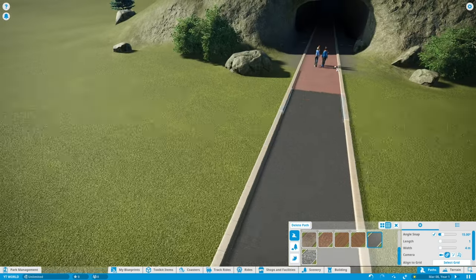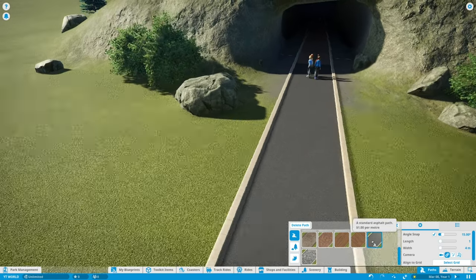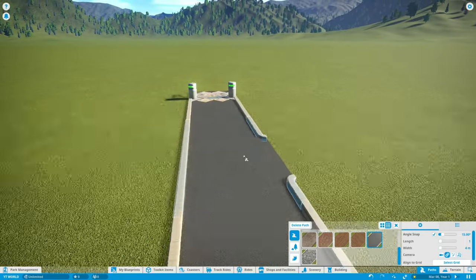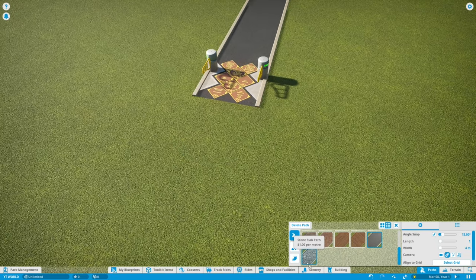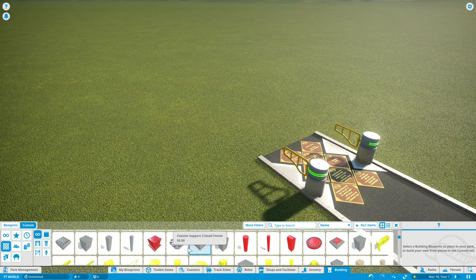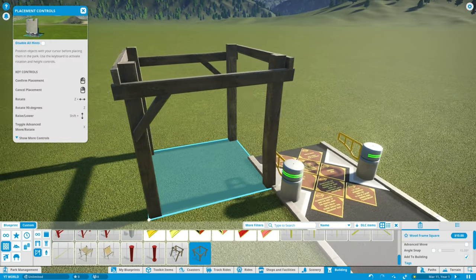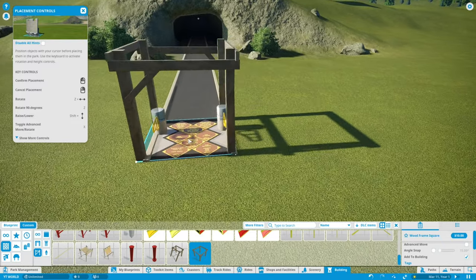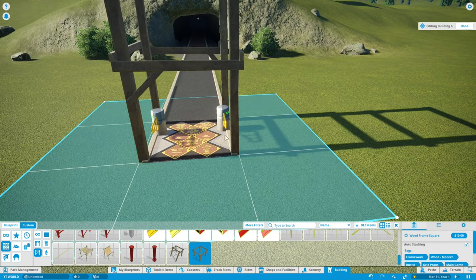First thing is changing all of these colors because they're nasty. We're going to do the asphalt path only because I think it looks the best. I think we're going to do like some rocks but also some wood at the same time, so we're going to use these framework pieces. It kind of gives off this pre-built little wood feel. We're going to make sure it's centered.